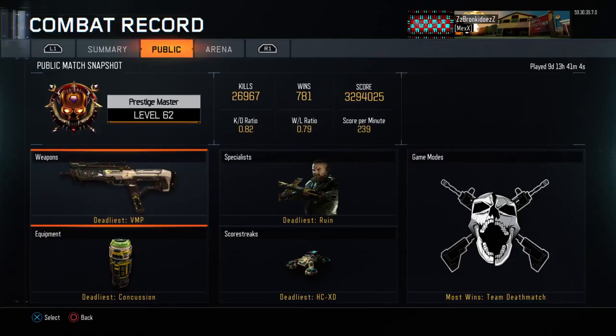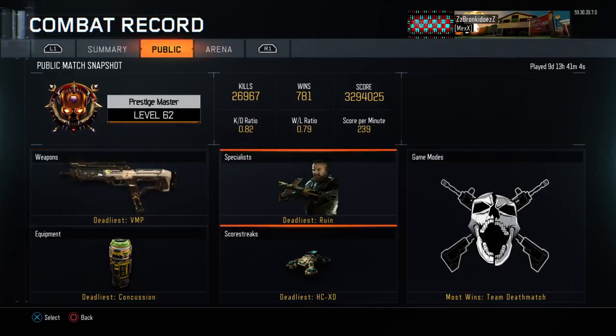In public, I'm Prestige Master level 62. I have 26,967 kills, 781 wins, my score is 3,294,025, my score per minute is 239, my win/loss ratio is 0.79, and my KD is 0.82. You might think my KD and win/loss are bad, but I literally don't care about my KD or WL.